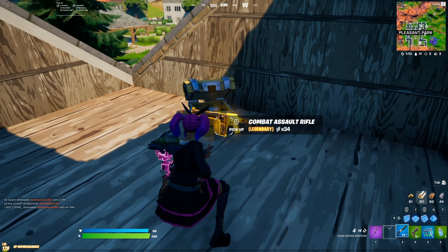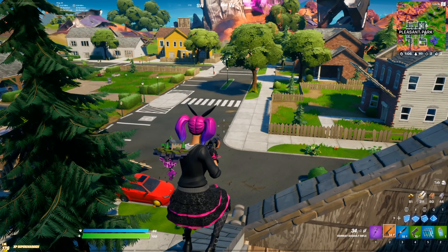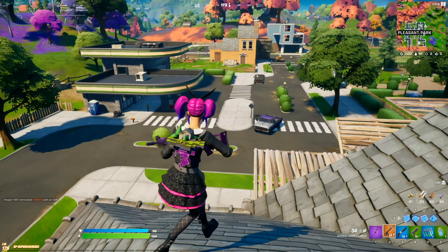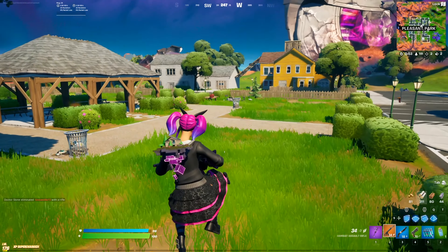The combat assault rifle is now fully in the game and it's going to be the same to find as basically any other gun. You're going to be able to get it out of chests, floor loot, supply drops, literally everything. It's just the exact same as how you would find a normal assault rifle.